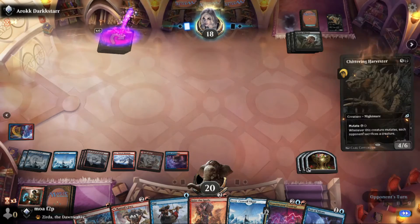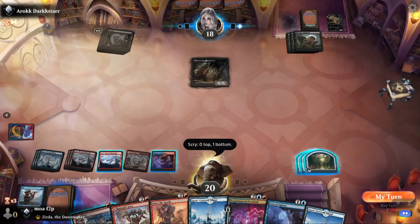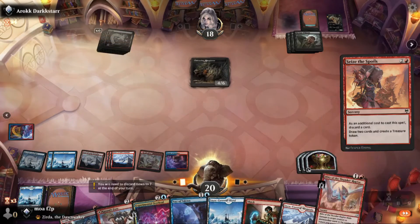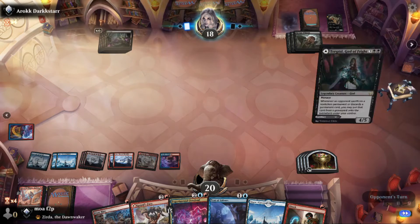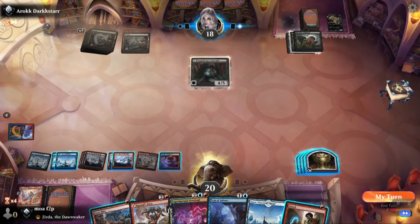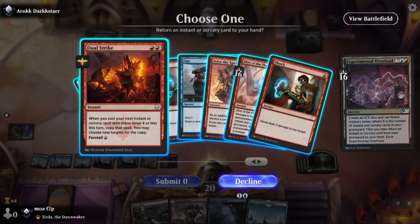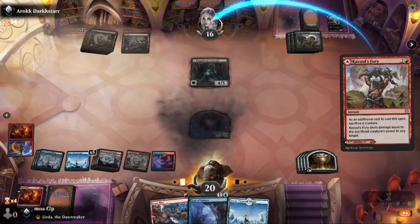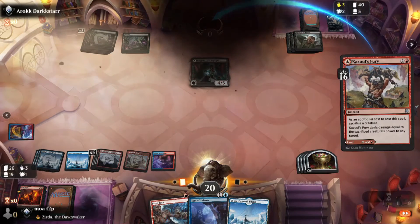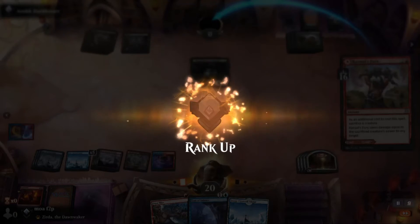Check it out so I don't have to discard to hand size. I'm going to play a 16/16 Overload token, draw the Dual Strike, but it would have been an extra anyway. Silver tier three. Perfect. Grinding.